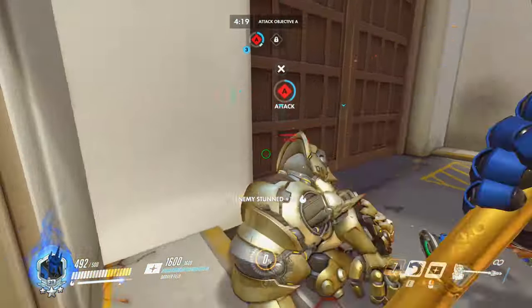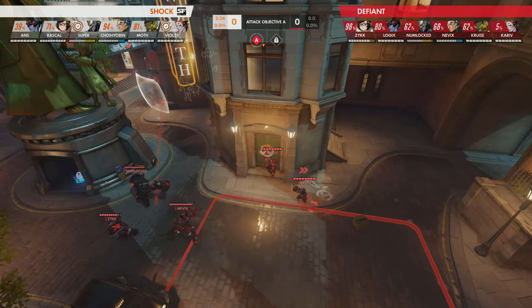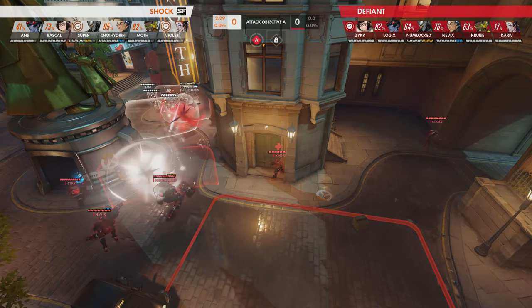In a Reinhardt vs Reinhardt matchup, if one Reinhardt has 500 HP of shield and the other has a broken shield, it gives the team with a Reinhardt shield a much bigger advantage.